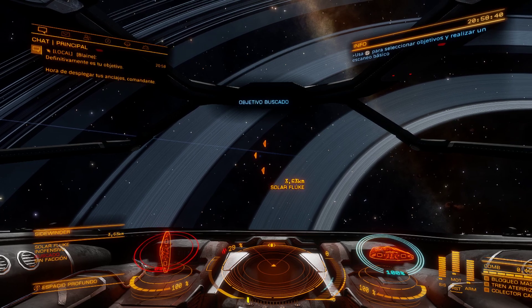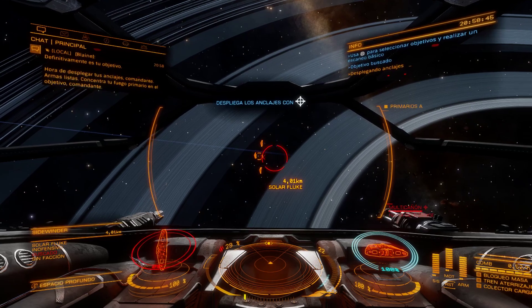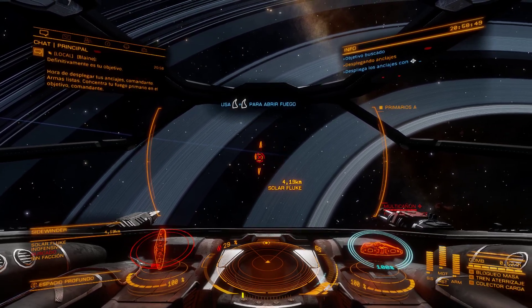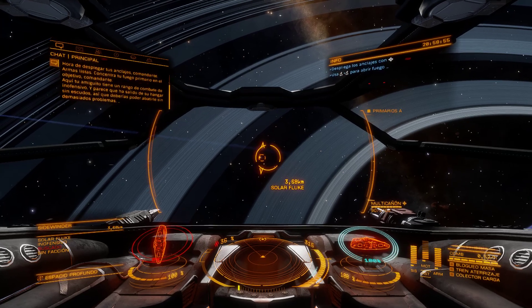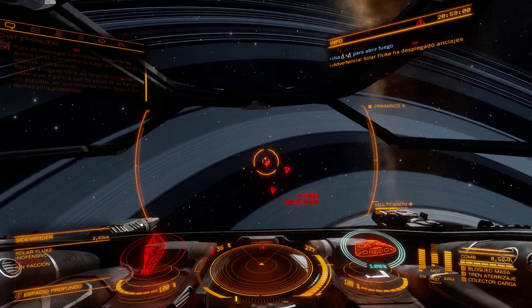Time to deploy your hard points, Commander. Weapons hot. Concentrate your primary fire on the target, Commander. Your little threat here has a combat rank of harmless. Seems to have left the hangar without any shields, so you should be able to make light work of him.